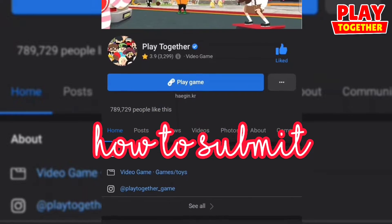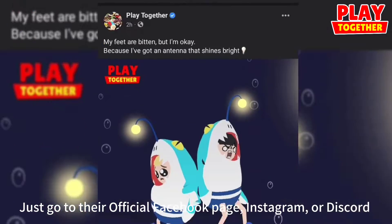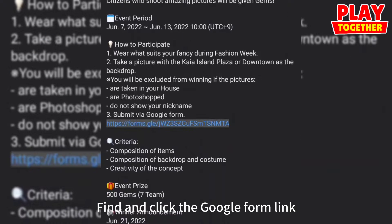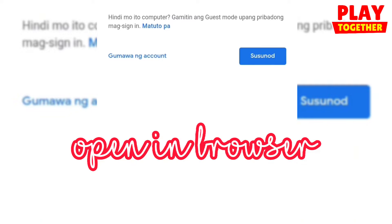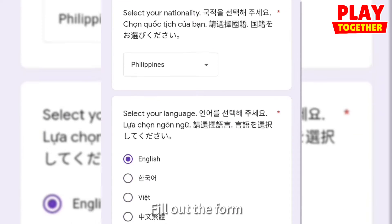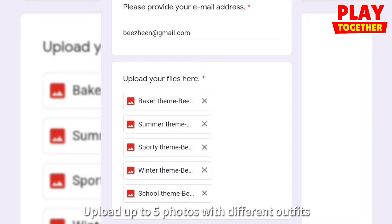How to submit? Go to their official Facebook page, Instagram, or Discord. Find and click the Google Form link. Fill out the form and upload up to 5 photos with different outfits.